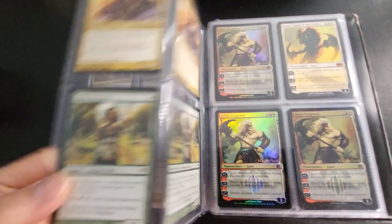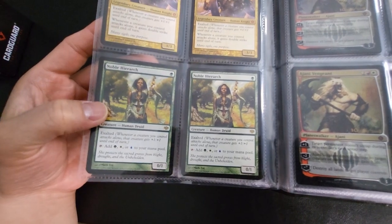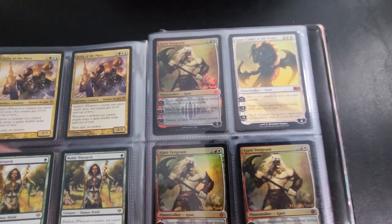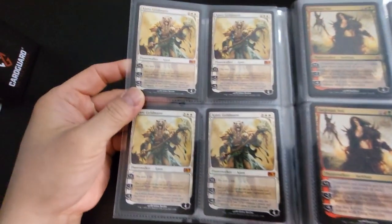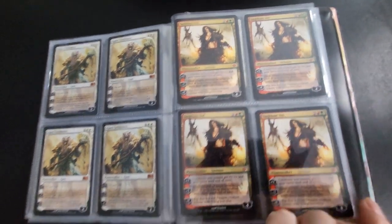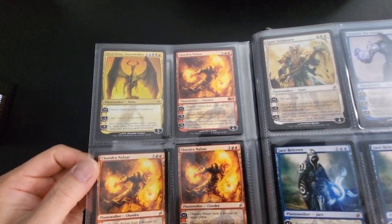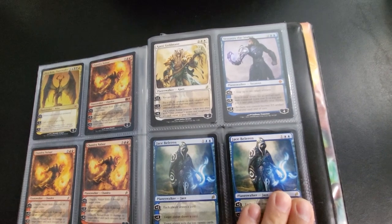I haven't played these guys in a long time. Noble Hierarch, that's a nice one. Got some planeswalkers — that's an Ajani, there's Ajani Vengeance, Ajani Call of the Pride. Some foils — and that's Ajani Goldmane. That is Sarkhan. Good Nicol Bolas. There's Chandra Nalaar, got another Ajani. This one here is Tezzeret the Seeker.